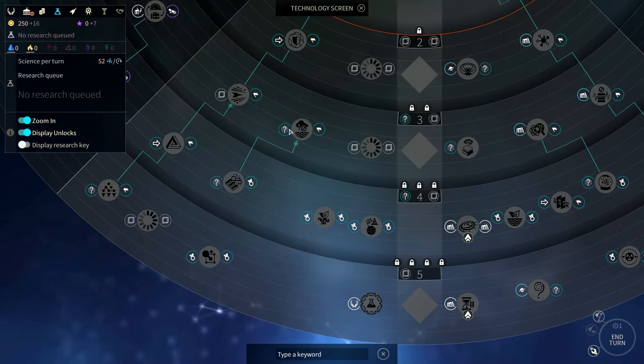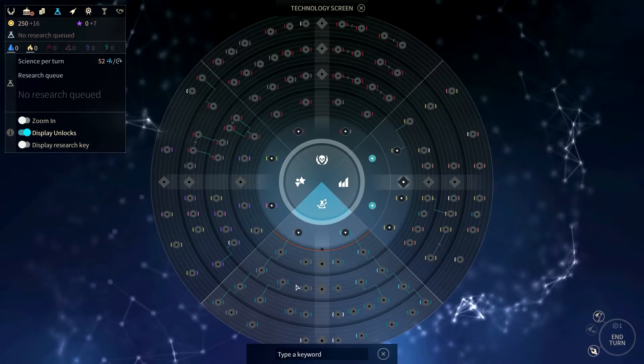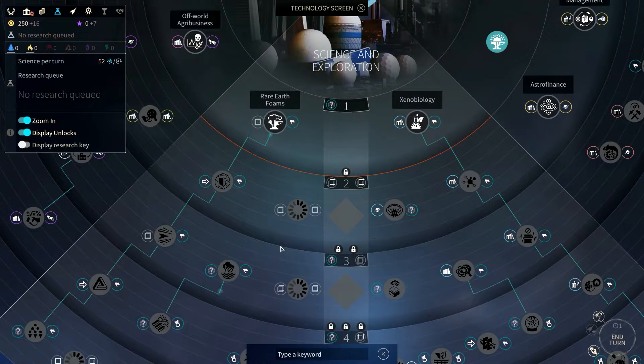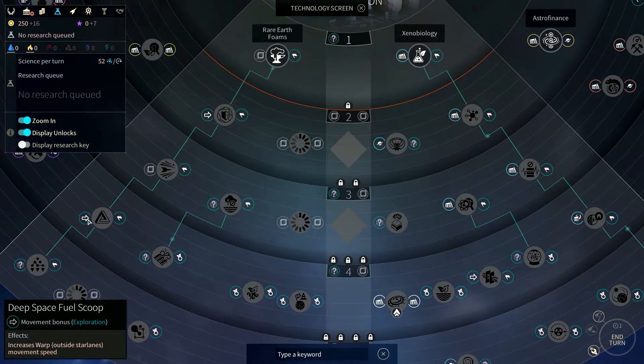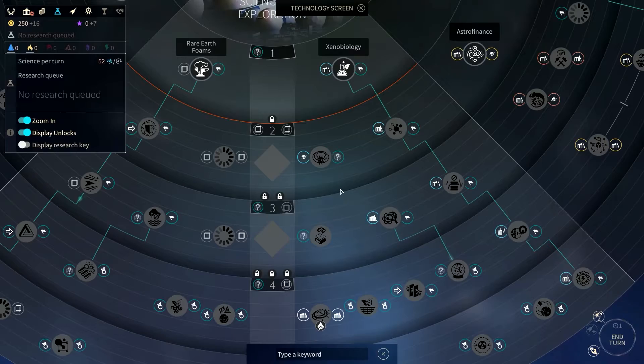The research works pretty close to the same way as before with more techs. The red ones are military-related — ships, weapons, increasing command cap. The blue ones are science and exploration — colonizing different planet types is going to be important. Our ships are very slow, so I was hoping to find speed upgrades. I see debris analyzer, colonization options, and wormholes, but I don't see anything that increases our general movement speed.